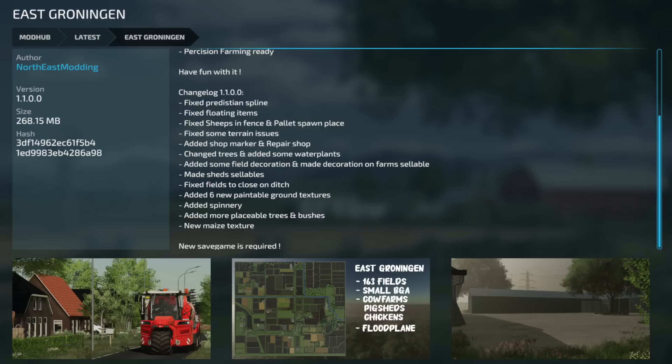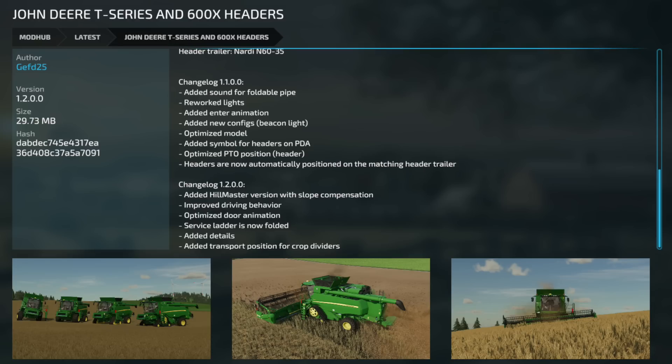Next we have an update to East Gronnage, version 1.1. They fixed the pedestrian spline, fixed floating items, fixed sheep in fences and pallet spawn placement, fixed some terrain issues, added shop marker and repair shop, changed trees and added some water plants, added some field decoration, made decorations on farmland selectable and sellable — that is cool. Made shed sellable, fixed fields too close on ditch, added six new paintable ground textures, added spinery, more placeable trees and bushes, and a new maize texture. A new save game is required for this one as well.